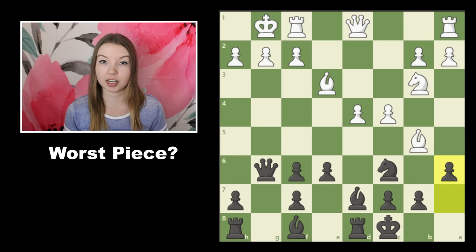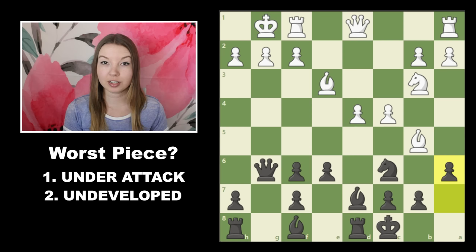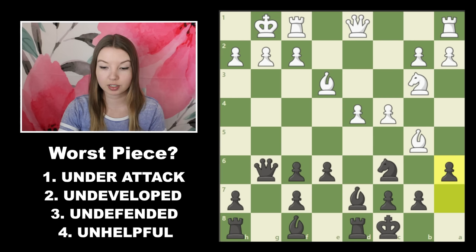Let's start by running through our checklist to help you determine which of your pieces and your opponent's pieces are bad in a particular position. This goes in order, so we'll start at the top and work our way down. First, pieces that are under attack. Second, pieces that are undeveloped. Third, pieces that are undefended. And finally, pieces that are unhelpful. Let's run through the checklist by looking at this position.